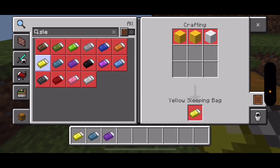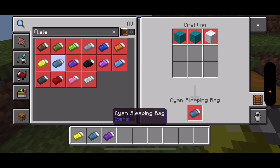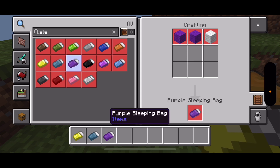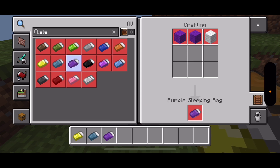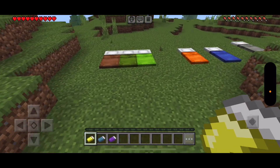Next up is the yellow sleeping bag. To craft it, you'll need two pieces of yellow wool and one white wool. For the purple sleeping bag, you'll need two purple wool and one white wool.